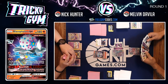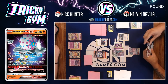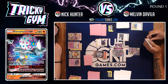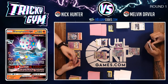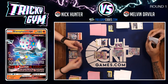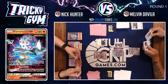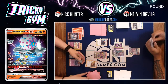Melvin does have a switch in hand but no fire energy to go with the Welder. It looks like Melvin is considering using the great catcher to gust up a target on Nick's bench and try to slow him down, since he's got nothing else going on — just a Welder, a switch, another great catcher, and a big pass. Nick finds a Welder and also has the Tapu Koko Prism Star, going to Welder both onto the Blacephalon.